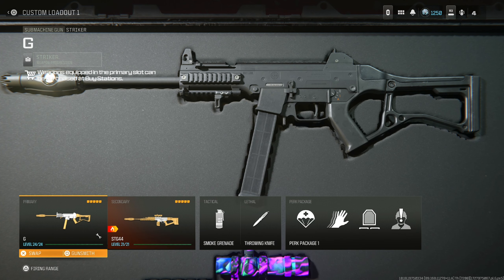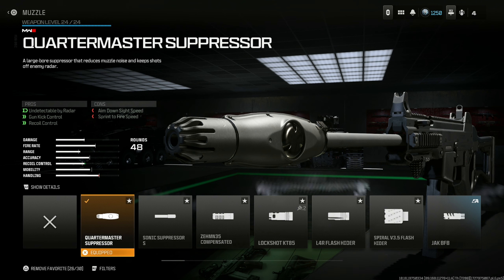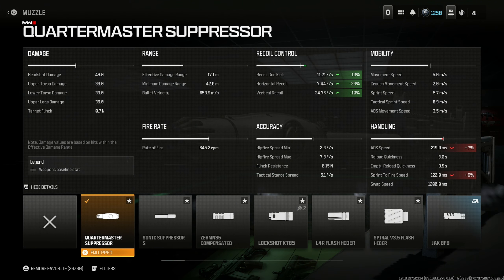The Striker is incredible and is the best SMG overall — short, medium, and long range, this thing dominates. Throw in the Quartermaster Suppressor to keep you off the minimap for gun kick control and recoil control at the cost of aim down sight speed and sprint to fire speed. That's a 10% recoil gun kick increase, 23% horizontal, and 10% vertical.